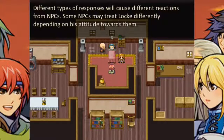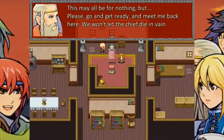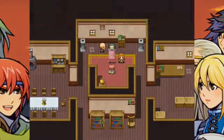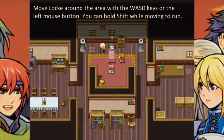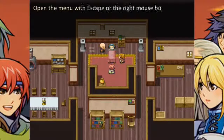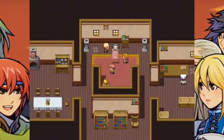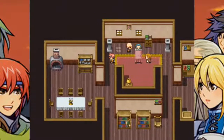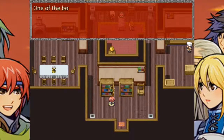Some NPCs may treat Locke differently depending on his attitude towards them. Please go and get ready. Move Locke around the area with the WASD keys or the left mouse button — you can hold Shift while moving to run. Open the menu with Escape or the right mouse button to view your character, use skills, or save the game. I'm using arrow keys and Z and X, since that's what I'm used to for RPG Maker.